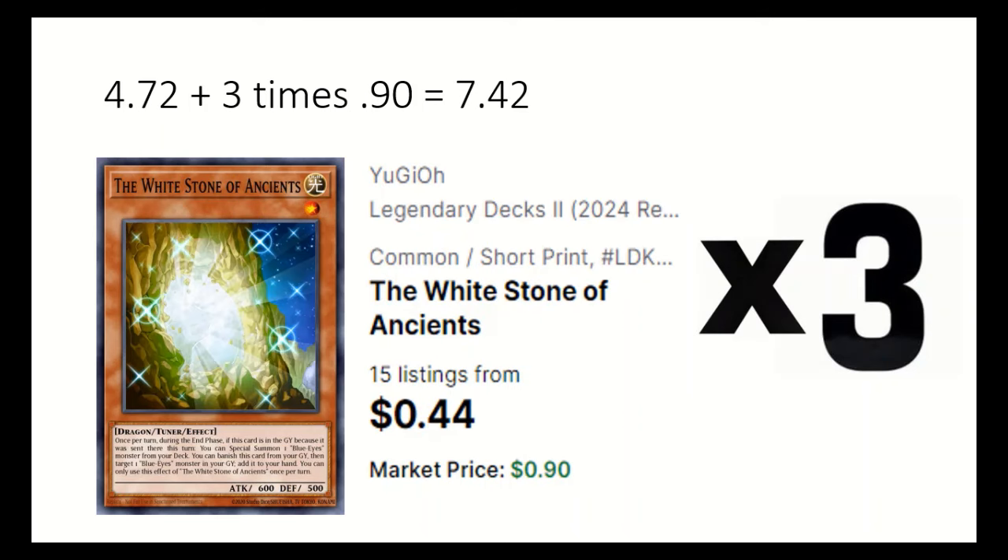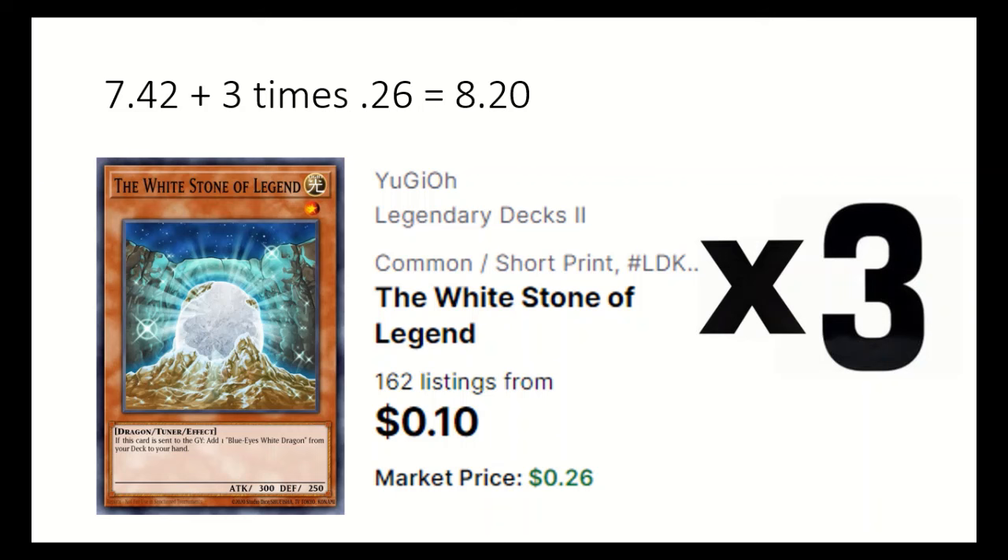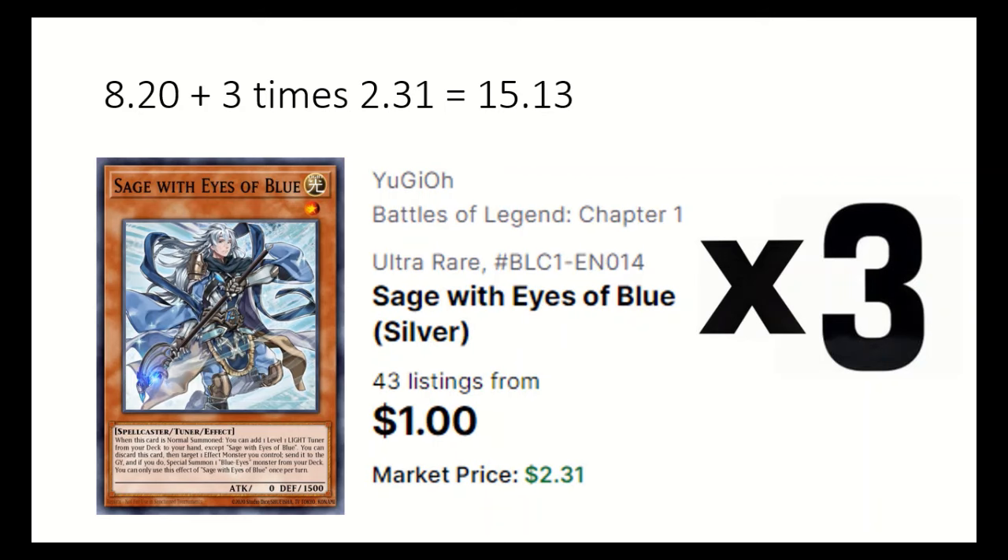3 White Stone of Ancients — main effect is during the end phase; if sent to grave, can special summon a Blue Eyes from deck. 3 White Stone of Legend — if sent to grave, can add a Blue Eyes White Dragon from deck. 3 Sage with Eyes of Blue — when normal summoned, can add a level 1 light tuner from deck, and can also send an effect monster to grave and discard this card to special summon a Blue Eyes Monster from deck.